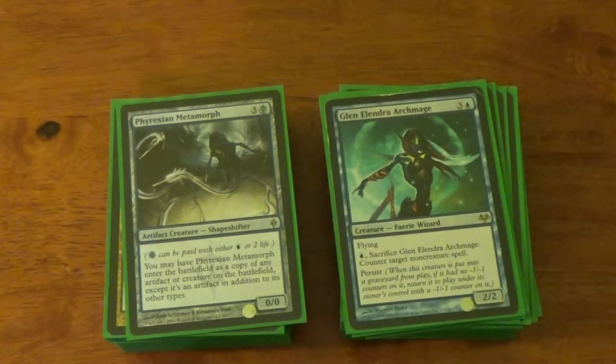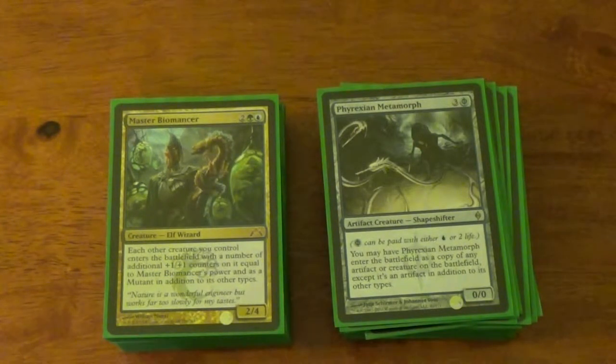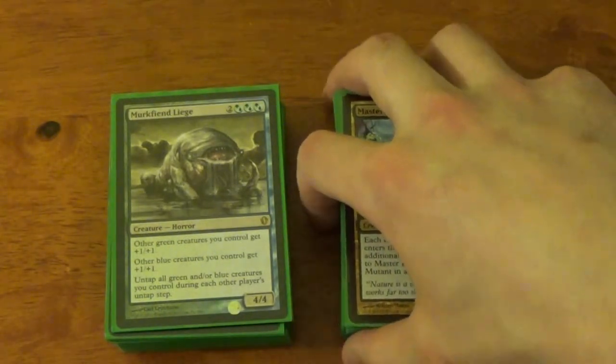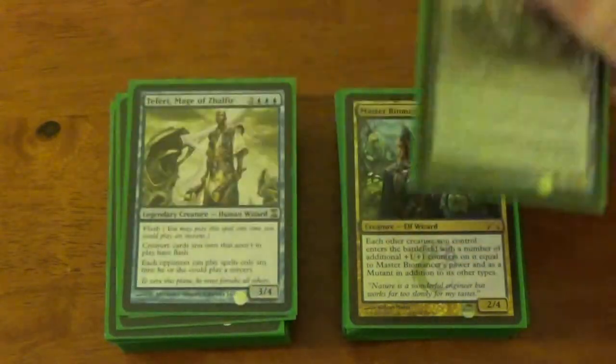Phyrexian Metamorph — it's like Clever Impersonator, but not quite. It's pretty good. Master Biomancer is probably one of my favorite cards out of Gatecrash. Merfolk Liege — I don't really like him, but he's both blue and green so he triggers Fable of Wolf and Owl if I get it out. It's not very often I get that card out, but when I do it's a lot of fun. He buffs up my other things and allows me to untap my other green creatures during each other player's untap step, which can be good at times. Overall though, he's meh.